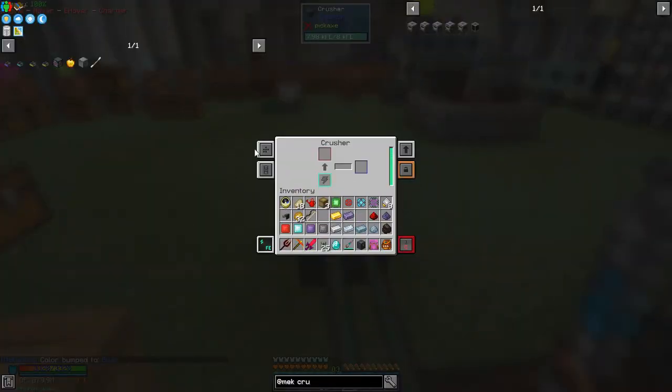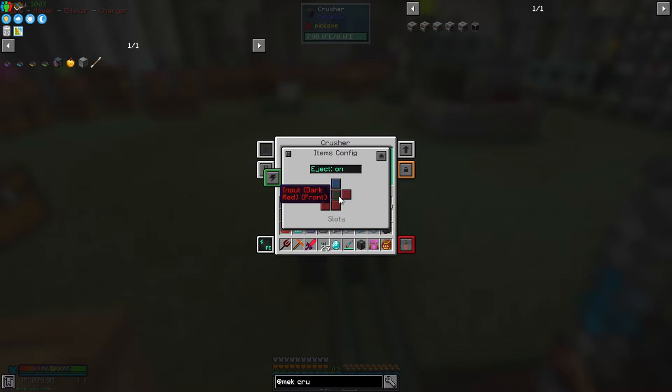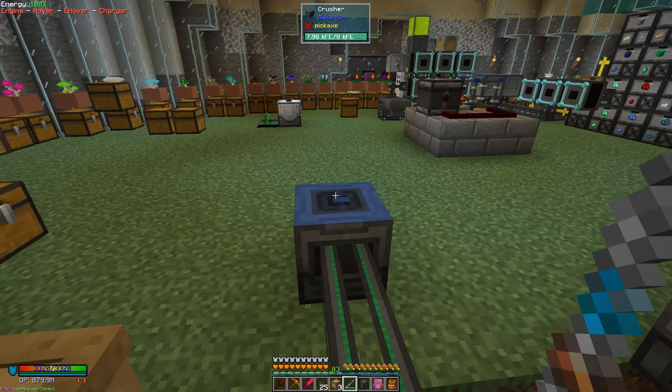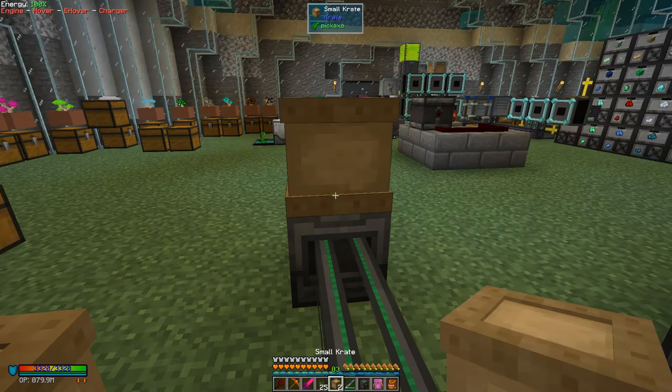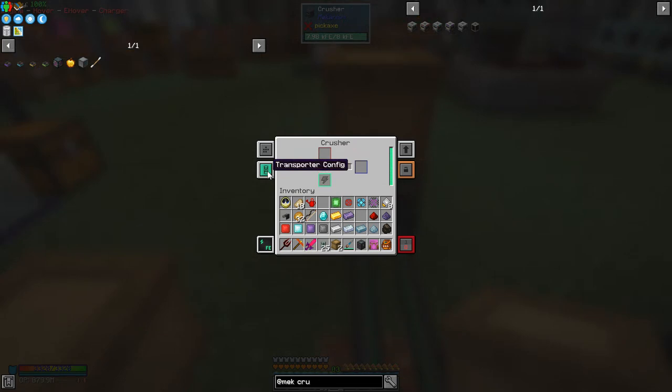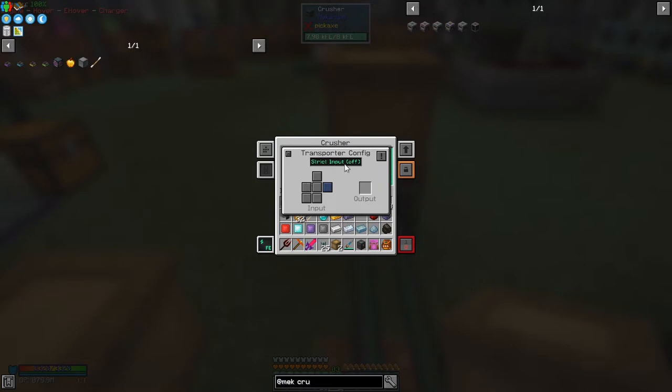Let's take these items out of here. We can also configure the crusher: at the moment all faces except the top are inputs, and it automatically ejects outwards. We could easily put a chest on top — crates are handy because you can access them whenever, wherever. On the transport config, it's got strict input off — normally you probably want strict input on. It's saying blue is on the right-hand side.